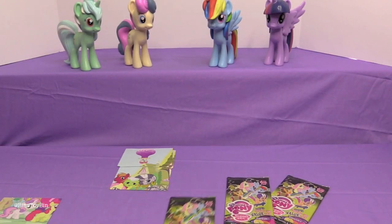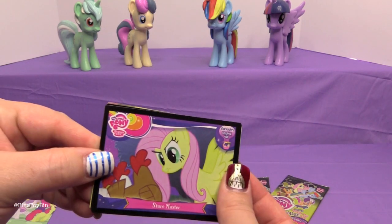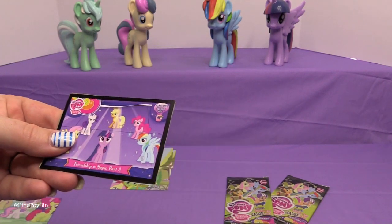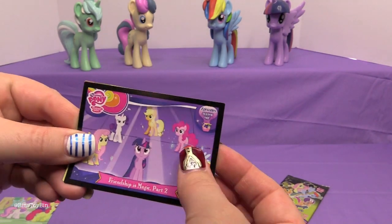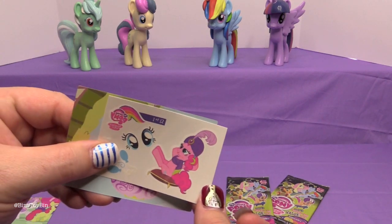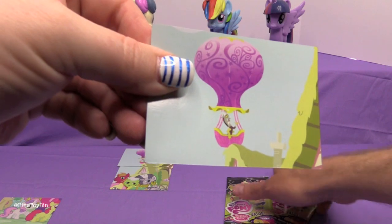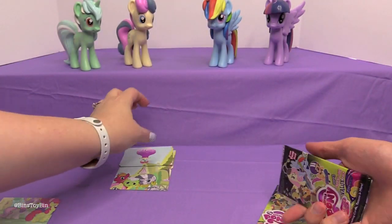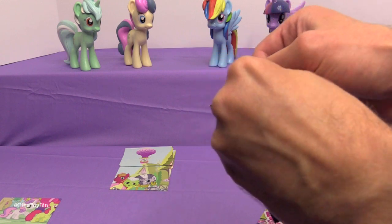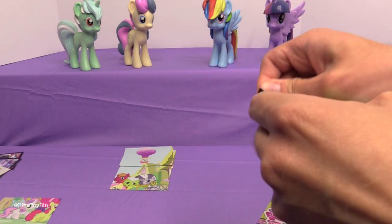Three packs left. Pack six has Stair Master, Just for Sidekicks, Friendship is Magic Part 2, Pinkie Pie tattoo, and another Discord puzzle piece. It's appropriate that we keep getting Discord, because it's chaotic over here.